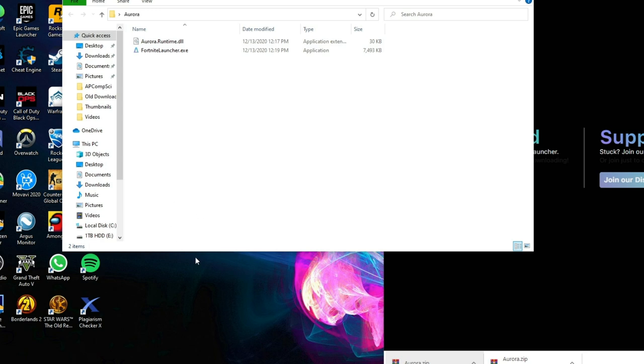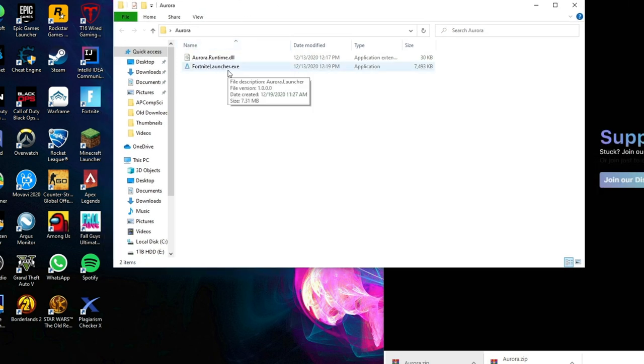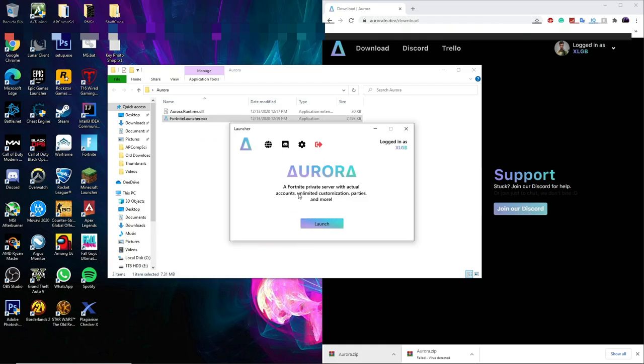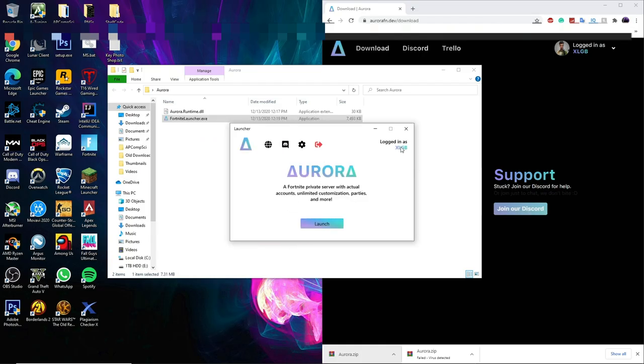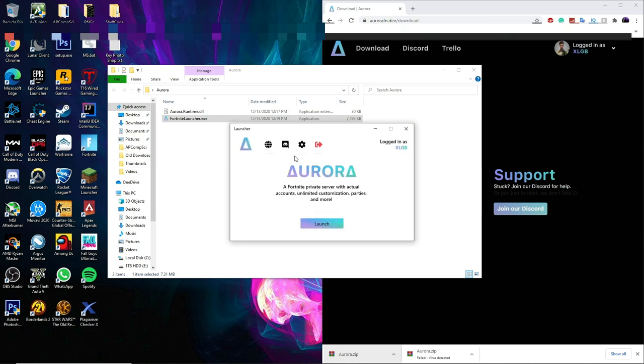For this to work, you have to have Fortnite installed on your computer. If it's not installed on your main SSD or hard drive, you want to change the file location and I'll show you how to do that. Open the launcher and log in with your email and password, then click the login button. Once logged in — we're in as XLGB — go to settings. I have Fortnite installed on my external hard drive, so it's set to my E drive. The game is found, so we're good. Now we're just going to launch Aurora.